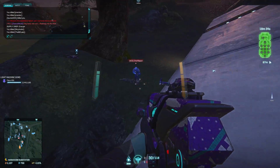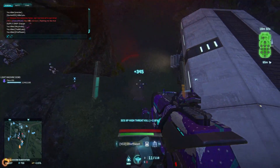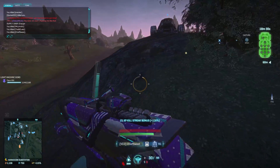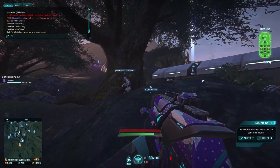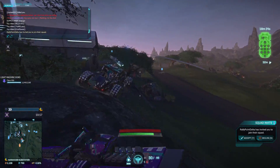The two big updates to the Light Assault class have been that Carbines — and Carbines specifically — no longer completely bloom out your cone of fire while jumping or falling, and the second update is that the Rocklet Rifle has been added to the Light Assault's tool slot.